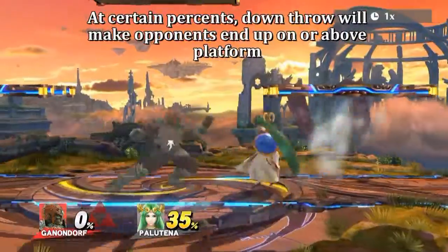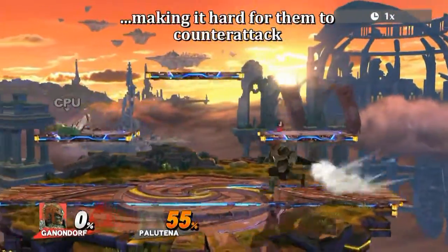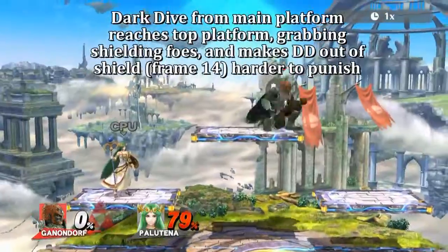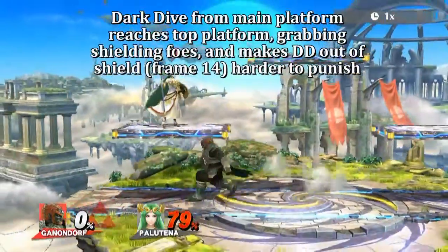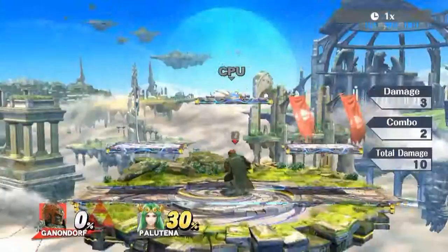At certain percents, down throw will make opponents go above the platform, so it's harder for them to counter attack and easier for you to attack with aerials. A lot of the times your opponent will escape to the top platforms, so Dark Dive from the main stage can reach the top platforms. This is also useful if you want to Dark Dive out of shield from the main stage.